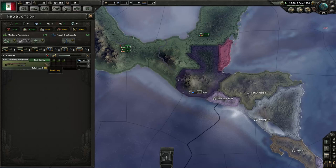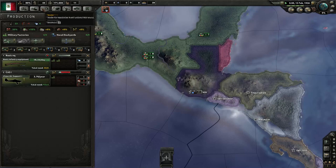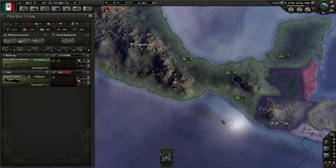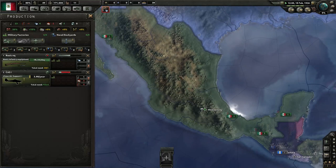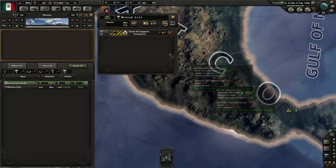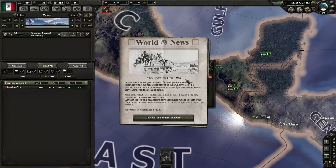Well, I might take one of these factories off and start production of some close air support, which will help. We'll only be very slowly cranking them out, but I think it'll be nice to have a bit of close air support when we're attacking around here. We should have air superiority — I don't think any of these countries even know what planes are at this point in history. We do have some close air support already — 12 whole planes. We'll put that on close air support mission and they'll be ready to fly at a moment's notice.